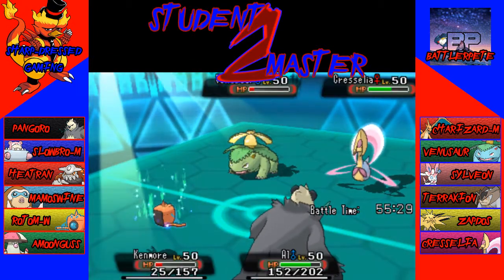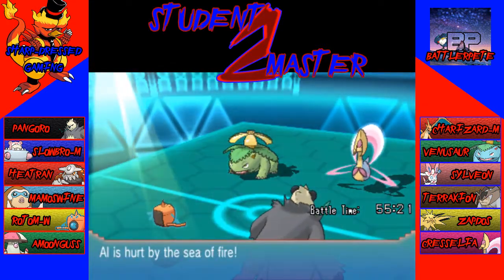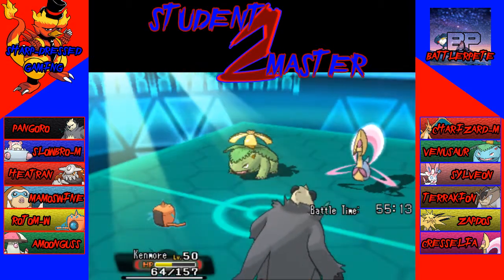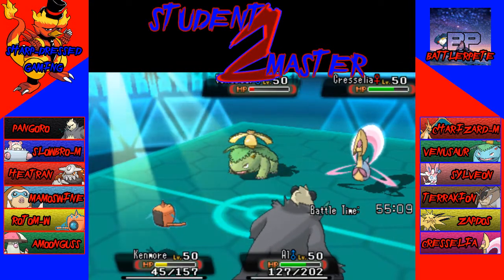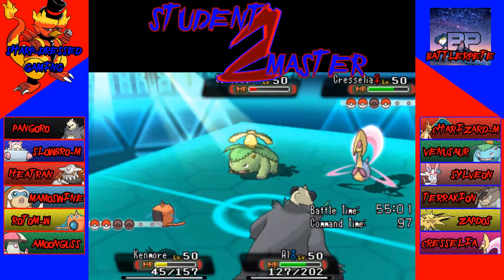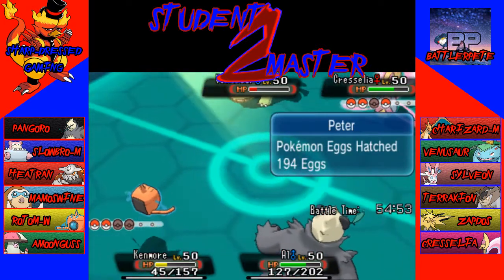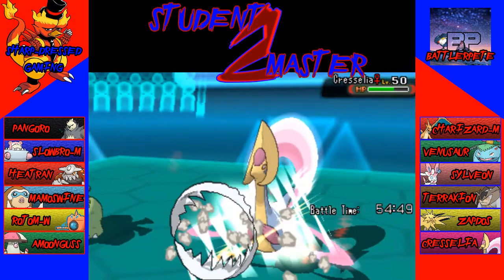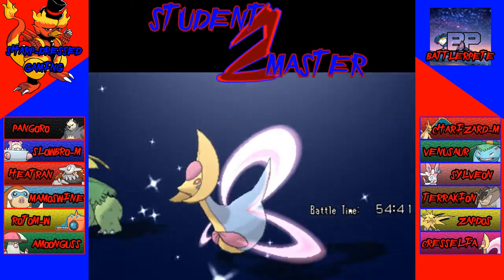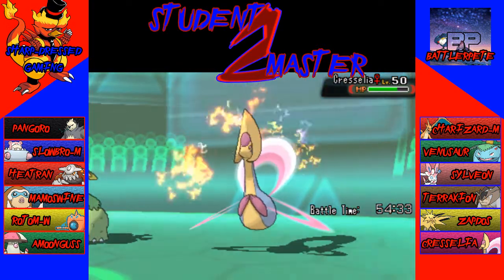Now he's going to Grass Pledge the Rotom Wash. That should kill — it doesn't kill. Our Sitrus Berry activates. I don't know if that fire is still burning or how many turns it goes for. It's a weird setup with when it hurts. Because Cresselia actually got Leftovers recovery in between, the sea of fire does disappear. I have a feeling Venusaur is going to Protect. Even so, I'm going to double into Cresselia. It doesn't protect, so Venusaur will get an attack off on our Rotom, and Cresselia Moonlights — very annoying. If you don't take care of Cresselia fast enough it's just going to sit there and do that. Honestly I should have attacked Venusaur because now Venusaur is a problem.